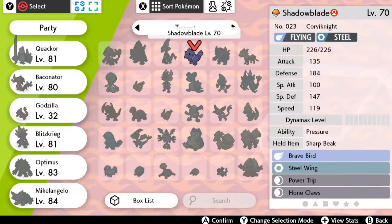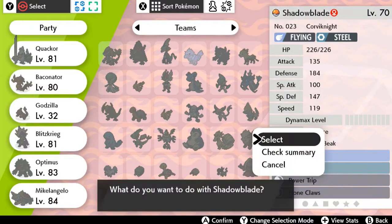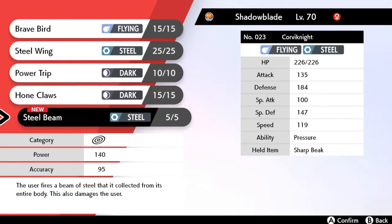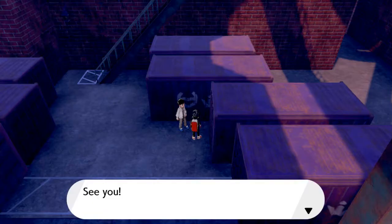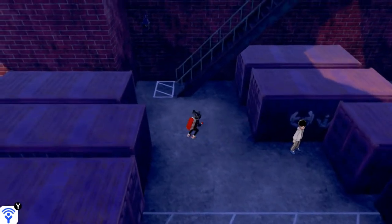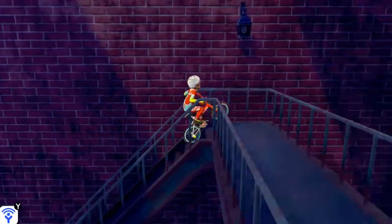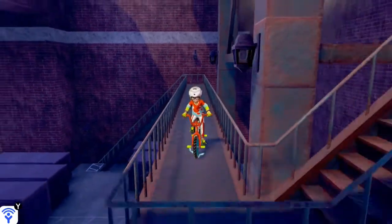Steel Beam is a special move with 140 base power and 95 accuracy. The user fires a beam of steel collected from its entire body — but it also damages the user. Since I'm not much of a special attacker with this Pokemon, that's probably not the right choice. But this is the guy you come to if you want to get the Steel Beam attack. How we're going up stairs on a bike is beyond me.